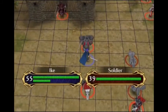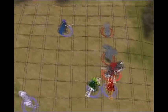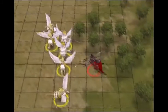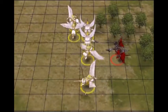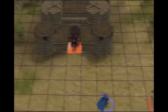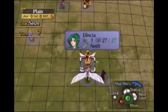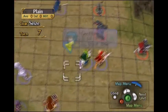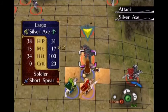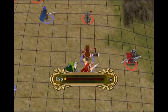Three more characters - all mages it looks like. Maybe Largo can finish off something - Largo's like the only one who's close enough to do anything. There we go, good job Largo. Tania getting a crit. She also needs healing so I'll move her back.